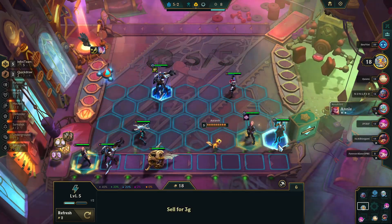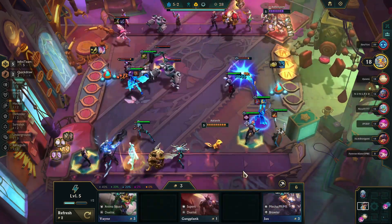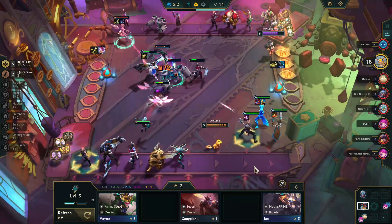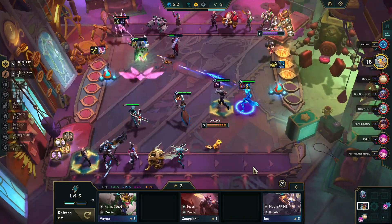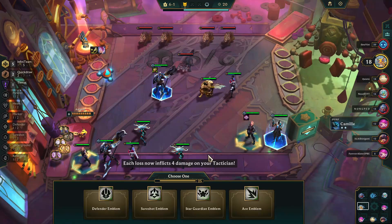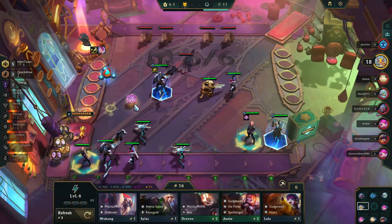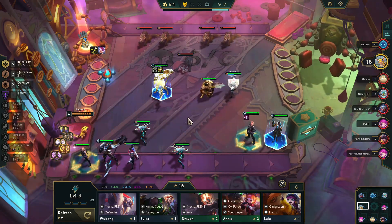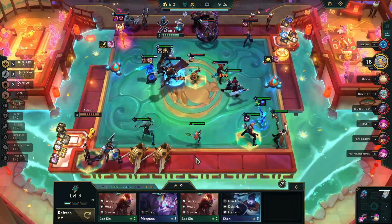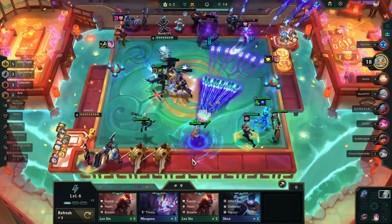We can also bring in our next Infiniteam member, taking us up to 5 since we made Ezreal 1, giving us a front line and a back line. Pantheon is a tank — got a ZZ'Rot and a Bramble Vest. Lucian is an AP champion — got a Rabadon's Deathcap and an Archangel Staff. The items chosen for the Infiniteam champions seem to fit what they're doing, and I think that works really well. The Carousel gave us a Tome of Traits, which I didn't really need, but I will take a Defender Emblem. Since Shen is a Defender, that will allow us to turn Pantheon into a Defender as well. I found a Miss Fortune, who is our third Quick Draw, so Rammus got pulled out for now. We're now at five Infiniteam, three Quick Draws — we just need one more Quick Draw to complete that.